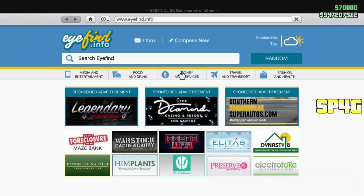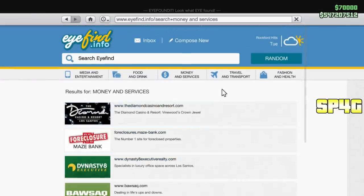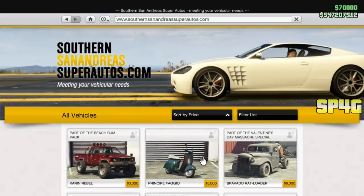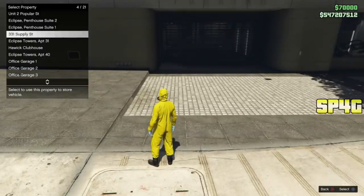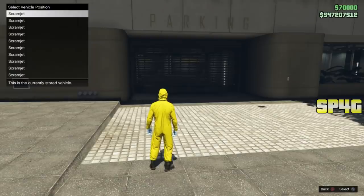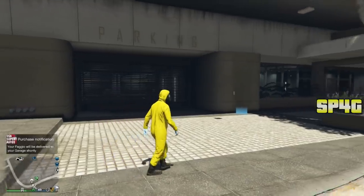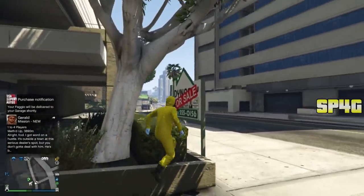The second thing you guys will need is a bike that you do not mind losing — place it inside of any of your garages. The best and cheapest bike to use is a Fagio. Simply open up your phone, go to the internet, Travel and Transport, Southern San Andreas, sort by price, and the Fagio is literally like $5,000. Purchase one and place it inside any of your garages. Don't worry — when you actually lose this bike, it will convert into a dupe copy and the dupe copy will sell for like $2,000,000.